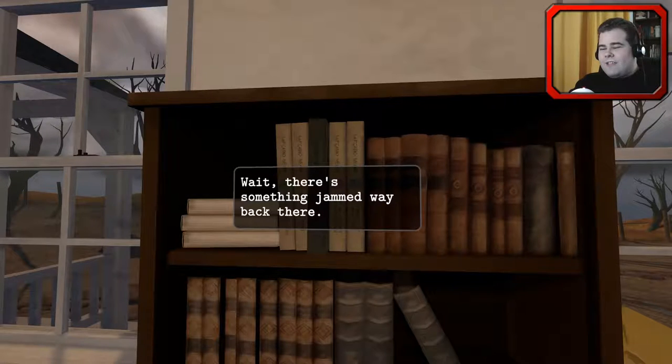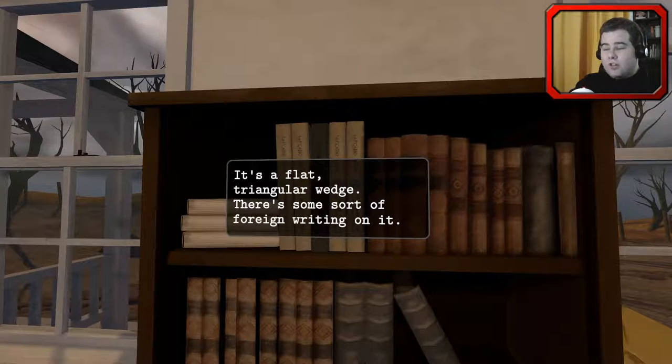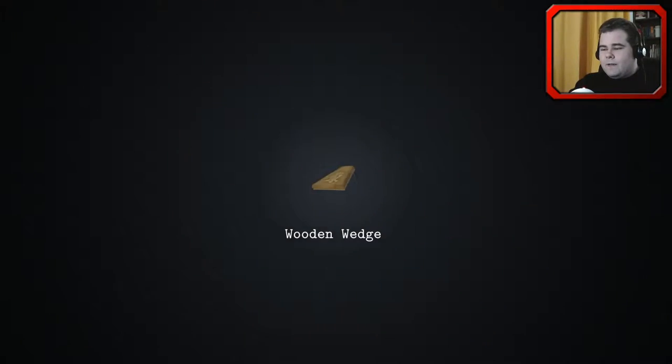I can't push the book all the way back - it feels like it's hitting something. Wait, there is something jammed way back there. It's a flat triangular wedge. There's some sort of foreign writing on it.